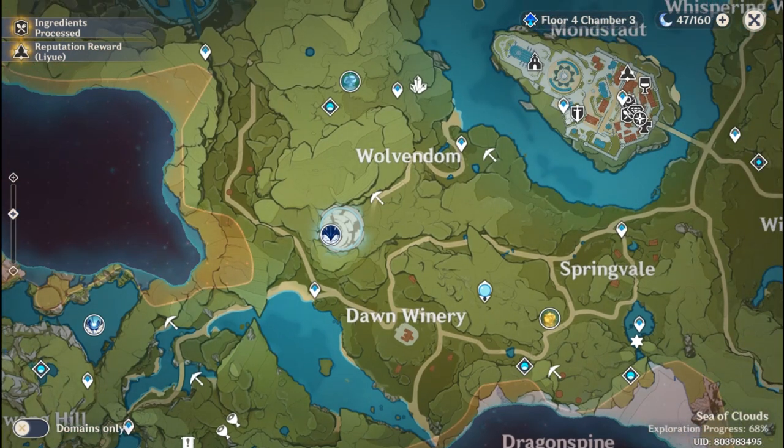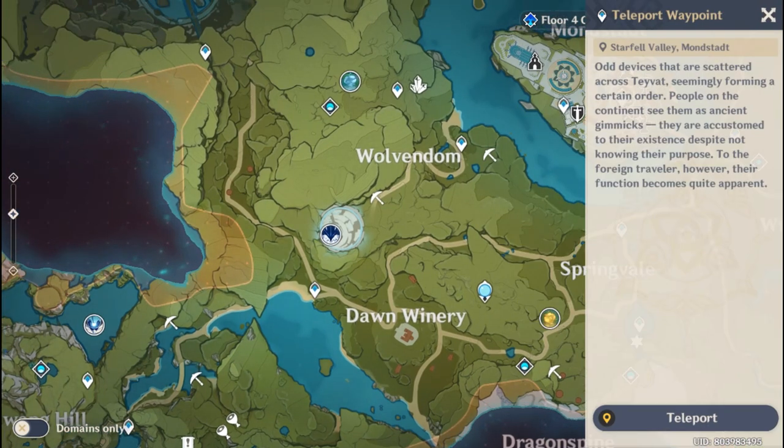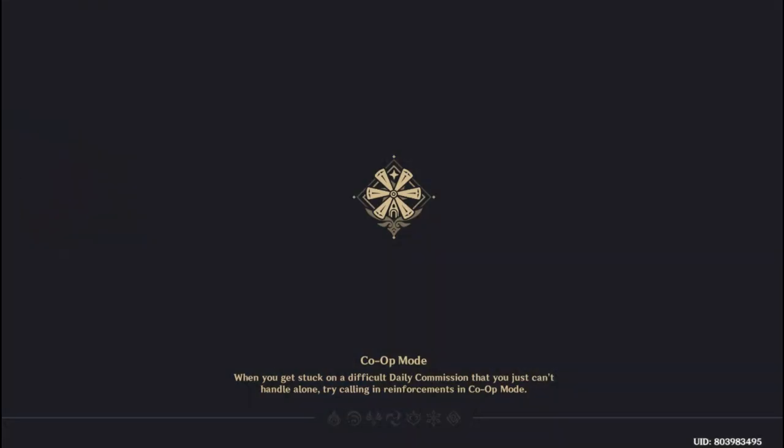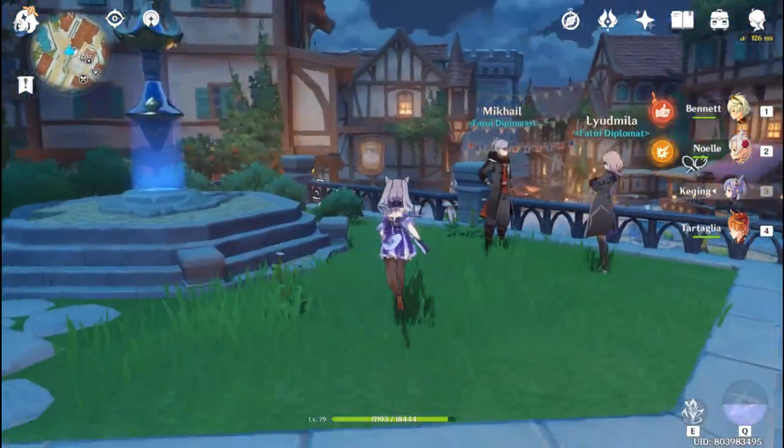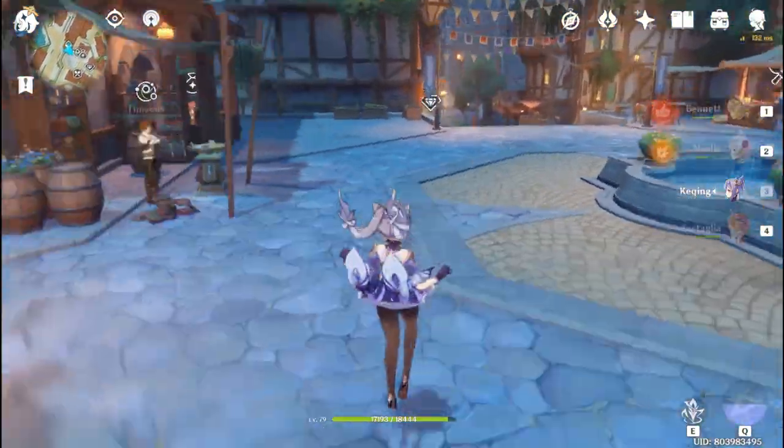Don't worry if you run out of sugar in Liyue, because you can teleport to Mondstadt and buy another 10 sugars. For other ingredients like wheat and milk, you can also buy them in Mondstadt — you can buy 200 flour, 200 wheat, and 200 milk per day there.